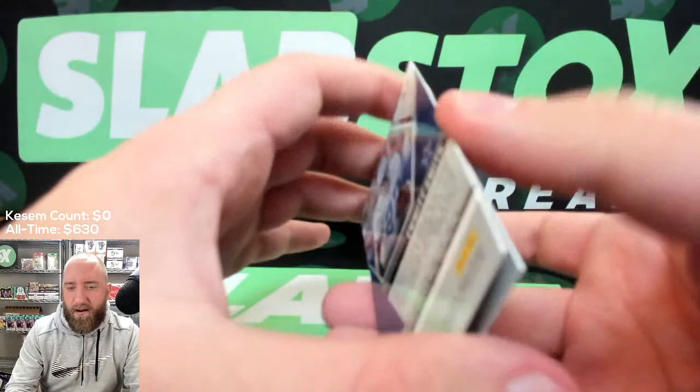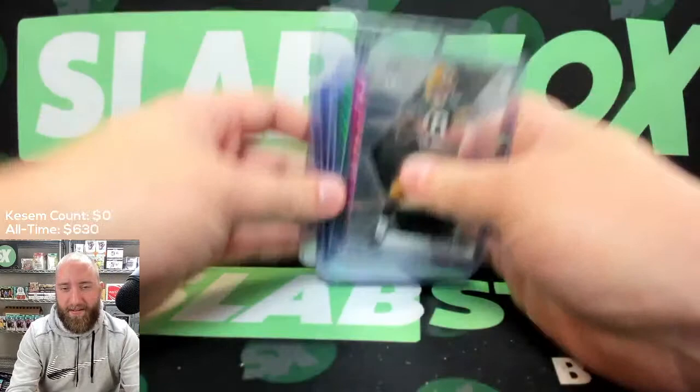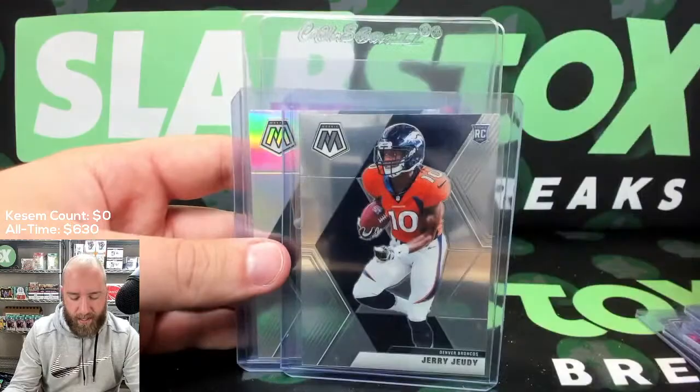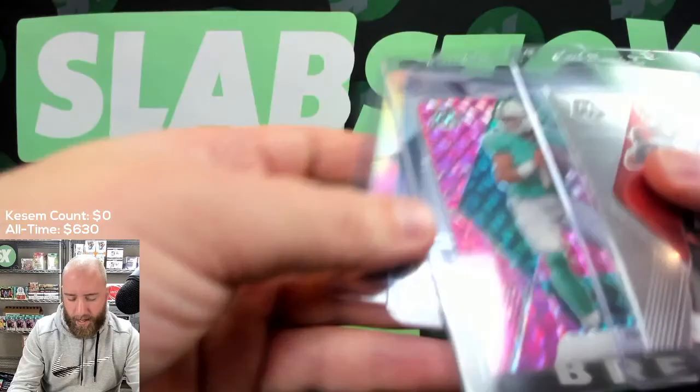Recapping the Cello Packs: Jordan Love, CeeDee Lamb pink, Patrick Mahomes MVPs green, Kyler Murray green, Jonathan Taylor, Jalen Hurts NFL debut, Cam Akers rookie, Chase Young rookie, Jerry Jeudy rookie, Jalen Reagor silver, a Justin Jefferson rookie debut, a Tua pink, and a Joe Burrow rookie. We also got Chase Claypool and a Jalen Reagor mosaic, Kyler Murray silver, another Jordan Love, a KJ Hamler pink, a Clyde Edwards-Hilaire NFL debut, Jalen Hurts rookie, and the big time James Morgan Genesis for the Jets.